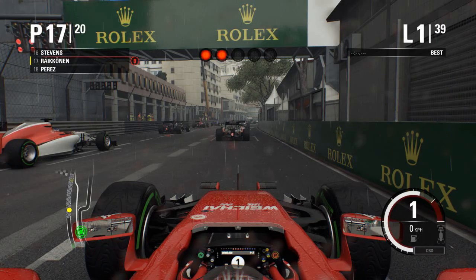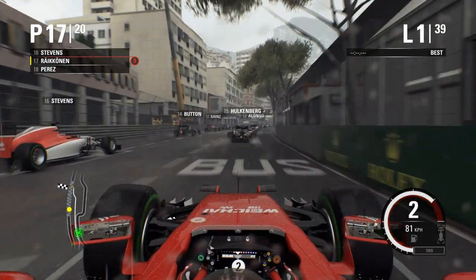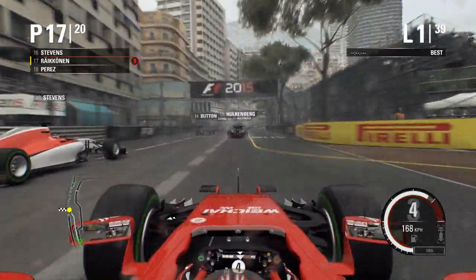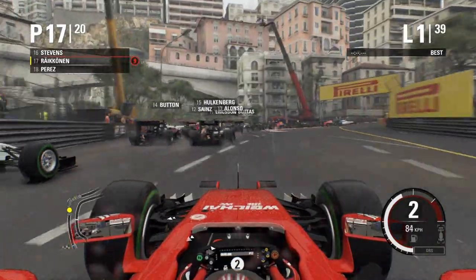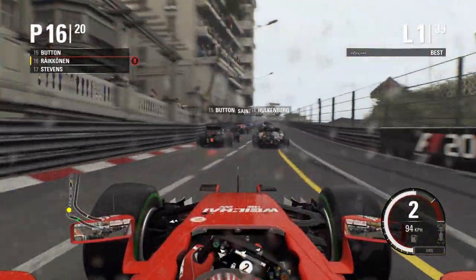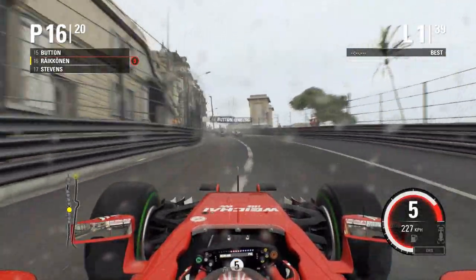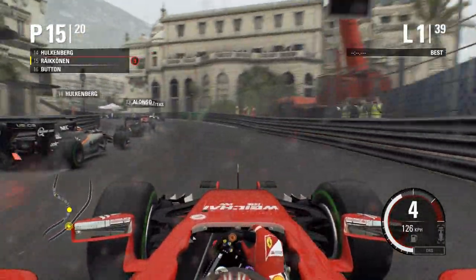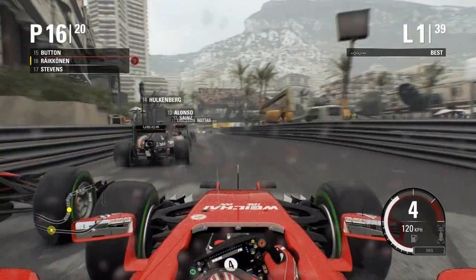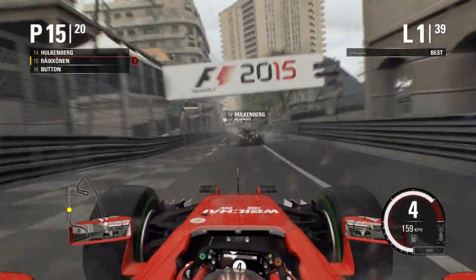So here we are on the grid at Monaco, going up to five red lights from P17 — there were cars with penalties behind me. The Monaco Grand Prix is underway and we're going to get a pretty decent start. We get past Bill Stephens into turn one going up the inside. We're going to see if we can try and take a couple more cars going through turn one. We overtake Stephens and go into sixteenth place as we go uphill into Massanet. We go around the outside of Jenson Button, then take the inside line through Casino Square and we overtake Button.